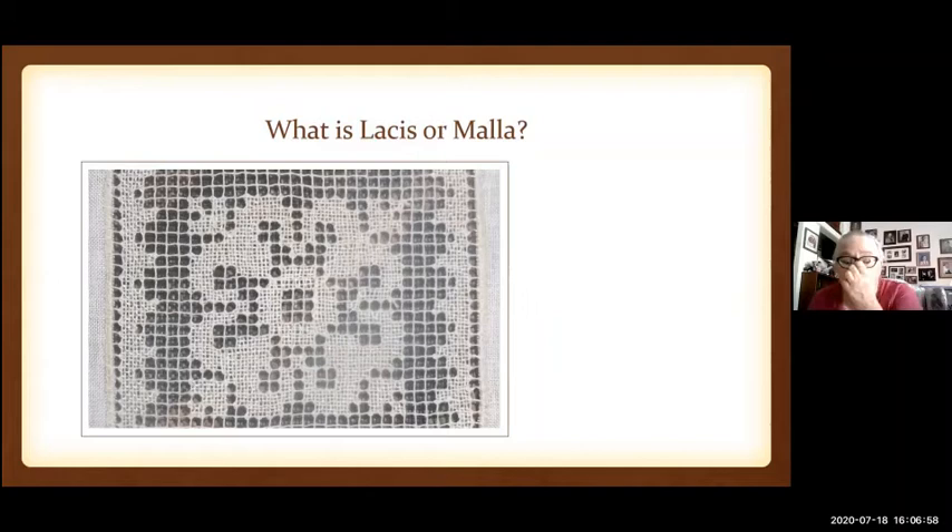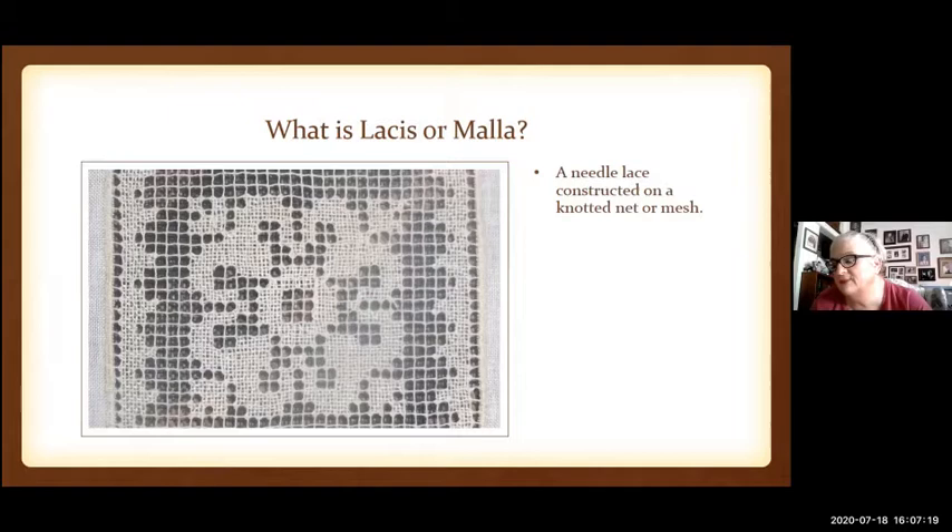So now our next point: what is La Cis — or Lacis? Here you can see a piece I did from Vinciola, which is an Italian pattern book. It's a needle lace constructed on a knotted net or mesh. Humans have been using nets for all kinds of things, so it's no surprise they decided to use a net for decorative yet practical purposes. There have been decorative nets going back into the 13th and 14th century, possibly before. Most of the extant decorative nets I've seen are German and English hair nets.